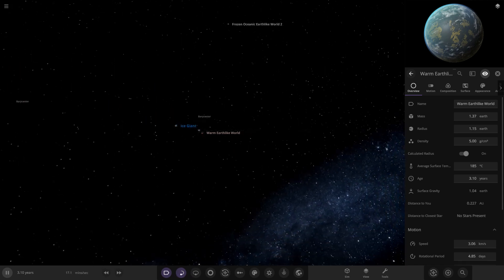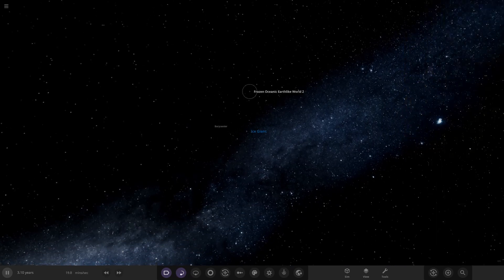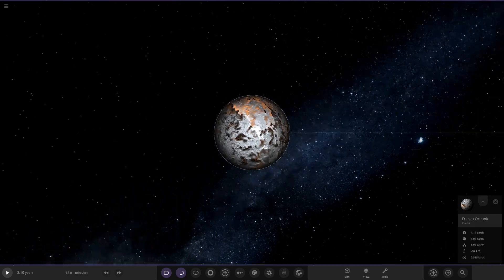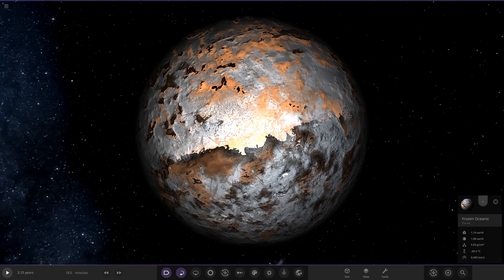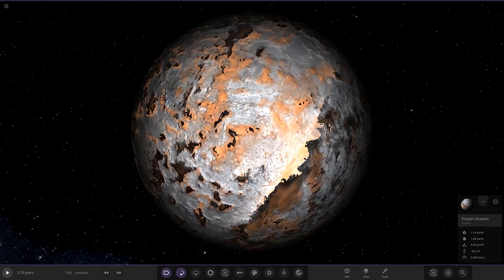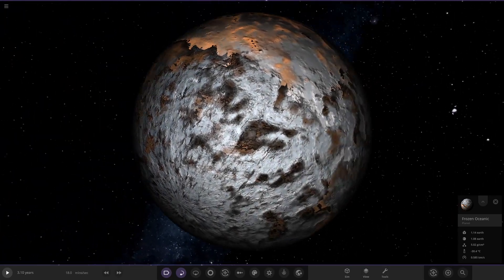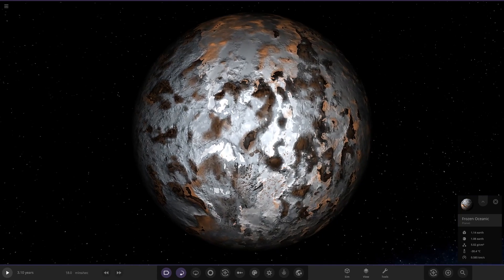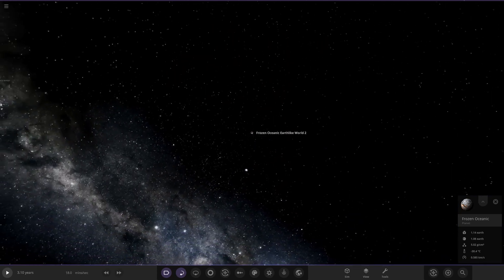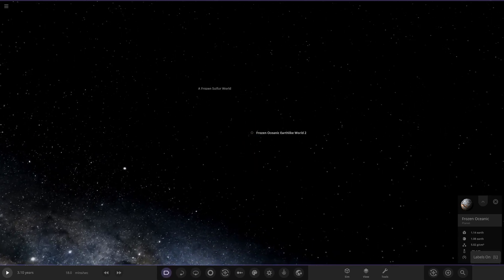You can see the orbit trails actually working. There are more barycenters as we zoom out. Next up: a 'Frozen Ocean Earth-like World 2.' On first appearance it's all frozen up. It looks really cool with the color theme - orangey-browns and grays. That is a really cool looking world.